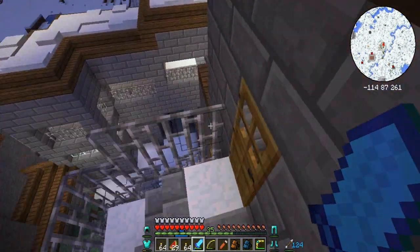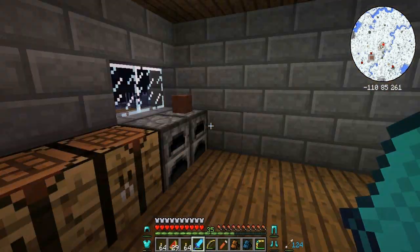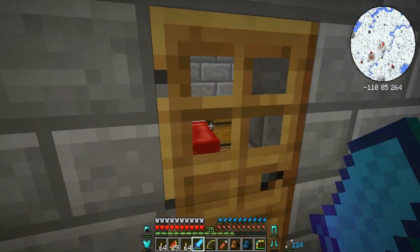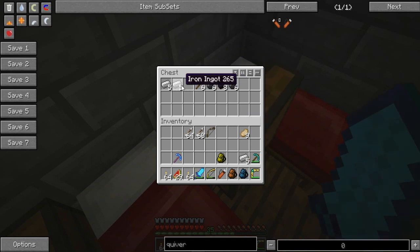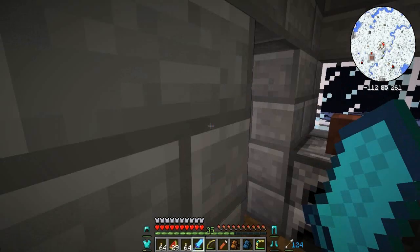It's turning night. What's in here? We've just got furnaces and crafting tables. And we have another loot room — I don't need torches. Give me the good loot. I'll take the iron. Let's keep exploring.